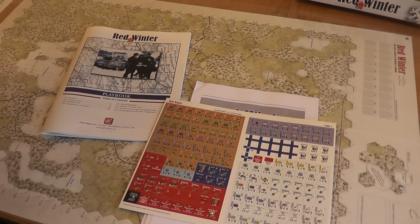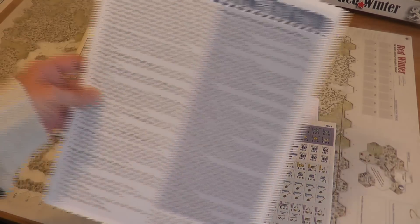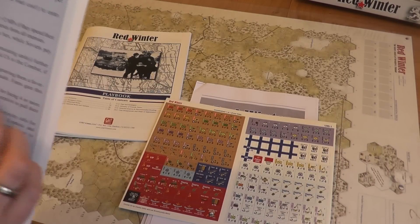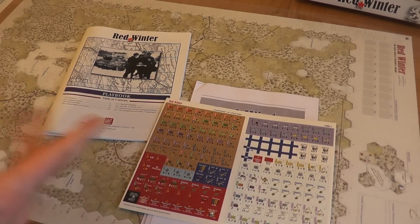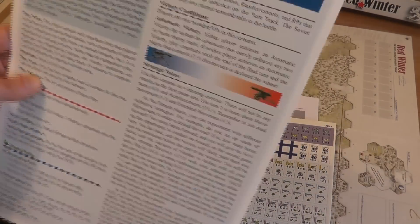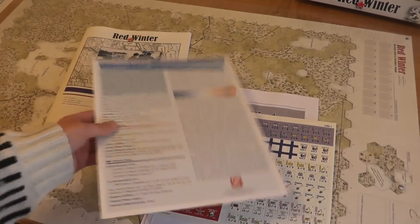The game also comes with a quick start guide, and on the back of that is a tutorial scenario called First Folly, which is a hypothetical scenario that runs through three turns — which is what I'm going to set up in a bit and play.